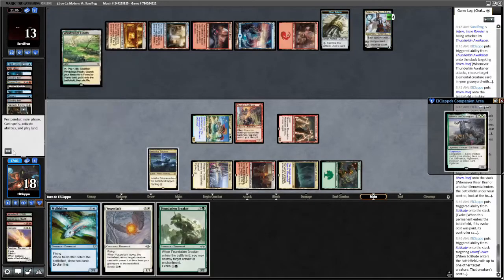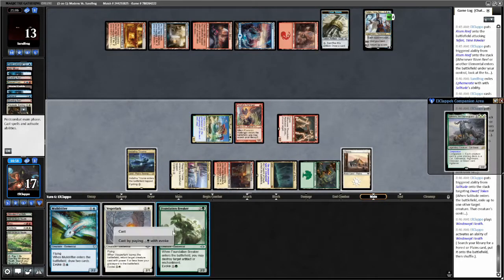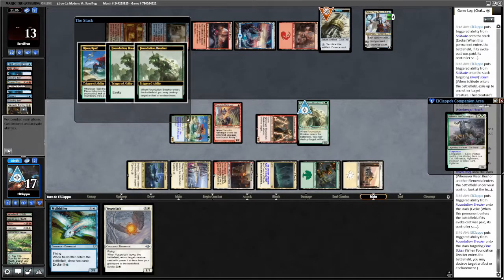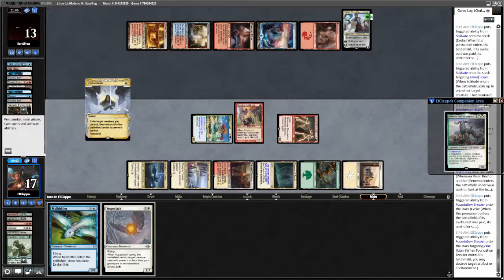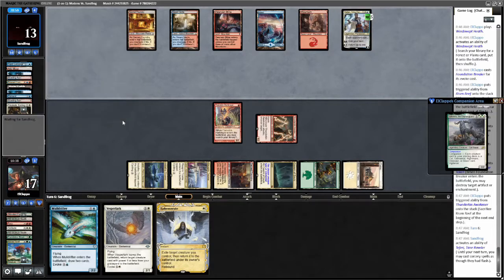I will put this into my hand, play the Windswept Heath, crack it — let's go grab the Planes and we're gonna break their Clue token. I would definitely like to use its ability — thank you for asking. Risen Reef trigger, get another Ephemerate. Sack the Risen Reef okay. Something to note: next turn we can add Kahira and play Kahira and attack with the Awakener and get a Solitude back if we need to, or the Foundation Breaker.